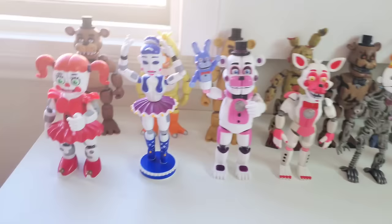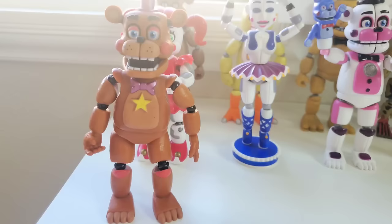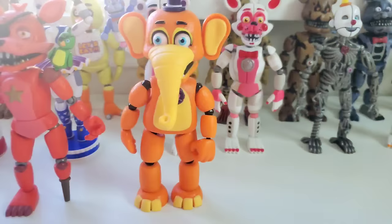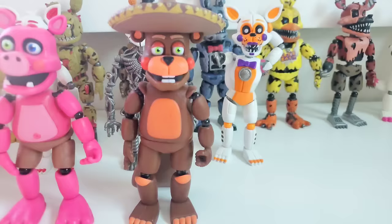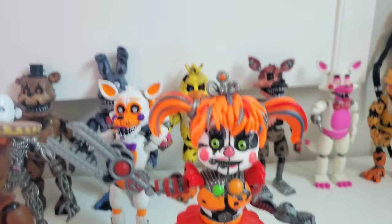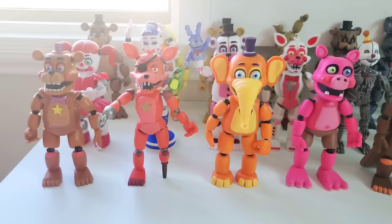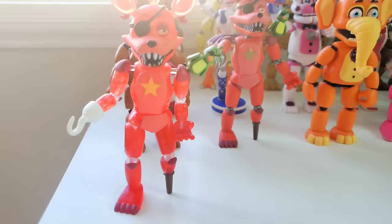The Sister Location wave is a very mediocre wave in my opinion. Now on to the Pizzeria Simulator wave: Rockstar Freddy, Rockstar Foxy, Orville Elephant — who fell and broke in one of my old claw machine videos, snapping off his hips — Pig Patch, El Chip, and ending off with the coolest action figure ever made in my opinion: Scrap Baby, the build-a-figure of this wave, looking absolutely incredible. I don't have Lefty because I was never able to find him in stores.